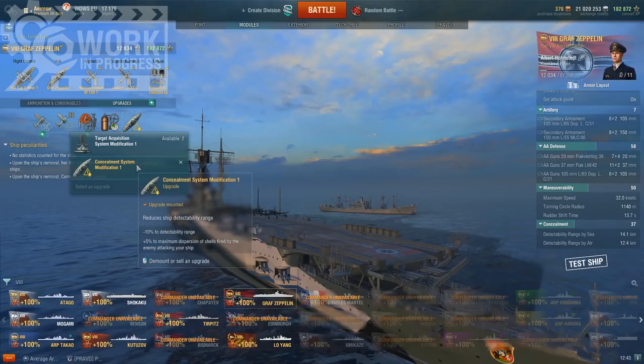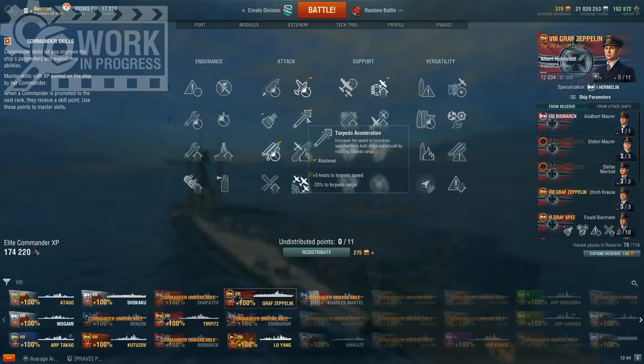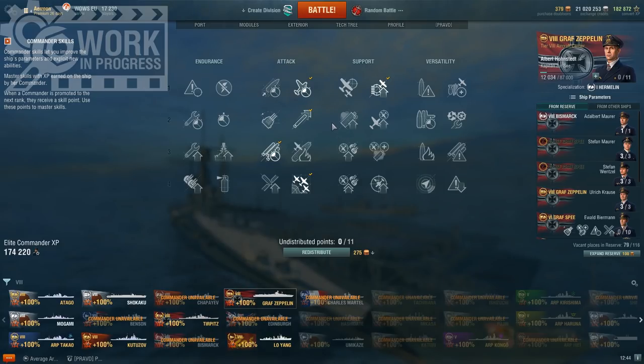And obviously concealment in the last slot. Commander skill wise, I used an 11-point captain because I don't have a German carrier captain. The first skill you want is aircraft servicing expert, then torpedo acceleration, torpedo armament expertise, air supremacy, and then dogfighting expert. These 11 points are basically the basic carrier build — pretty much every carrier should generally have this kind of a base build. After that, with the last 8 points up to 19, you can do basically whatever you want — generally you go for concealment and then AFT or manual fire control.